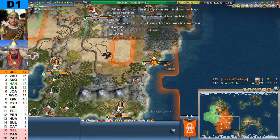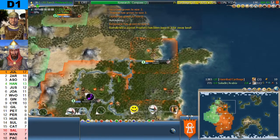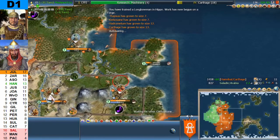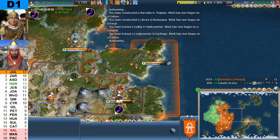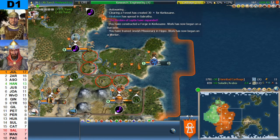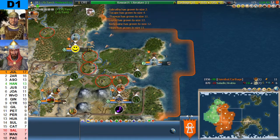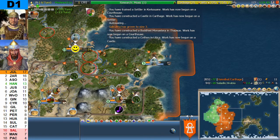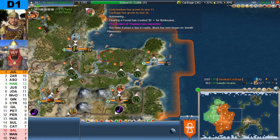Nine cities to four. Saladin gets his fifth city, but Hannibal is already at ten. Eleven to six is the city count. Hannibal is going optics after machinery, then engineering, then alphabet, literature, and music. Saladin is on currency. Hannibal is 2.4 times the strength of Saladin.